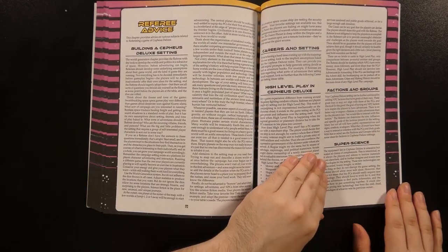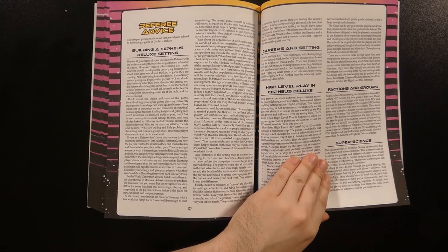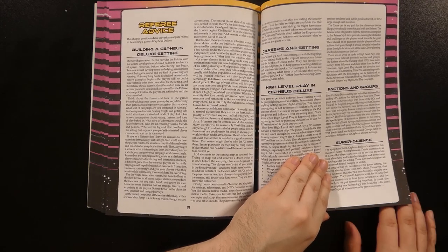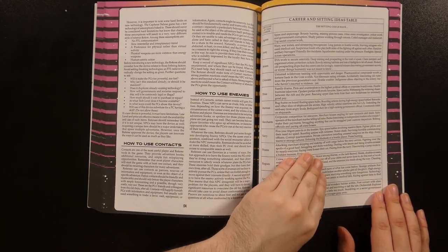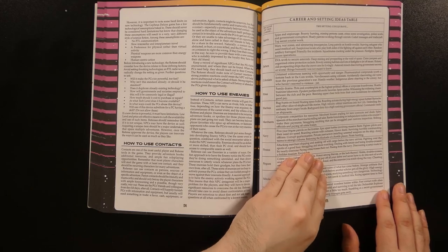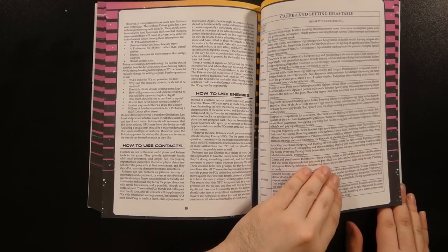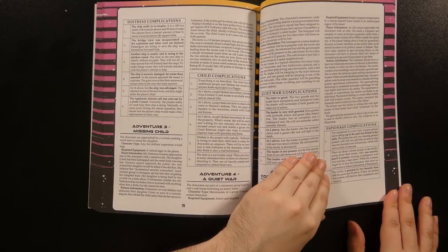The chapter on referee advice serves as a catch-all for running the game, beginning with building a setting and offering guidelines on what careers might fit. There are tips on engaging in high-level play, detailing various factions and groups, modifying the tech level or assumed technology, and details on using contacts and enemies including some ideas in a table. Then there's a set of adventure seeds giving a brief framework for potential adventures.